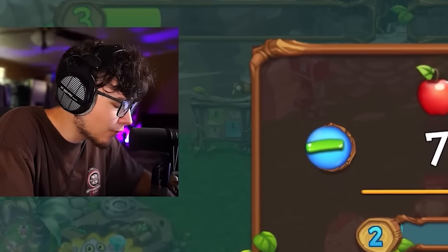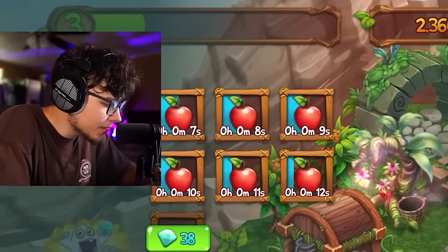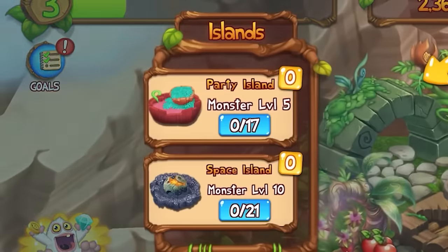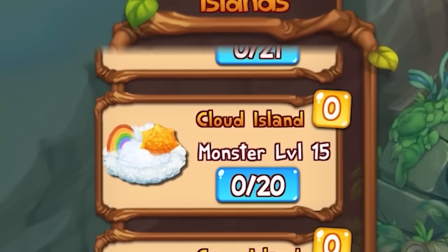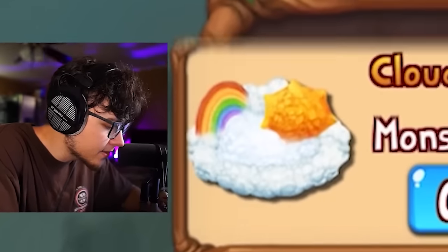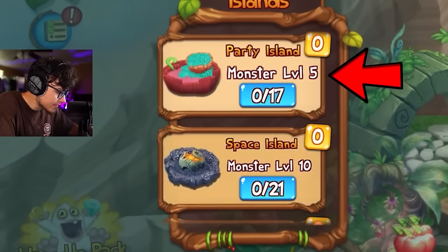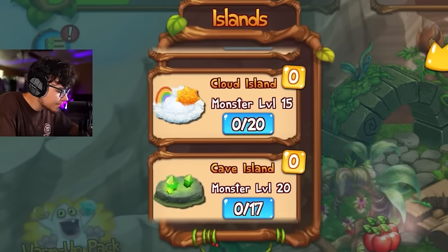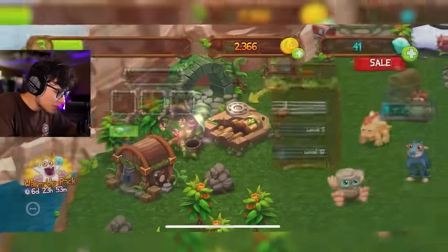Instead of using apples, I'll wait for them to finish then collect and make applesauce. Wait, what are these other islands? Party Island, Space Island — these are the other islands! It looks like: level 5 unlocks Party Island, level 10 Space Island, level 15 Cloud Island, level 20 Cave Island. That's how I'll access the other islands.